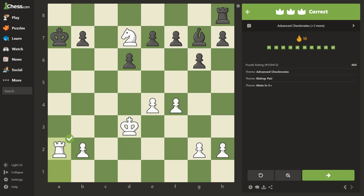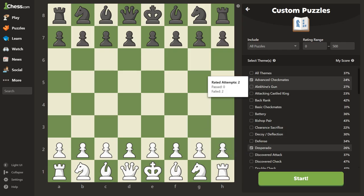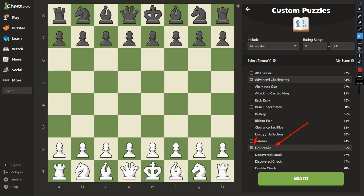That's 10 puzzles done. The theme was advanced checkmates. I'm going to have to change my thumbnail — I accidentally didn't unclick the desperado; I should have noticed that. What I was supposed to do is unclick the desperado, unclick that, and click discovered check — I completely spaced it. So the theme is going to be called advanced checkmates, and that's what I'll make the thumbnail about.